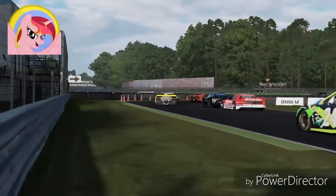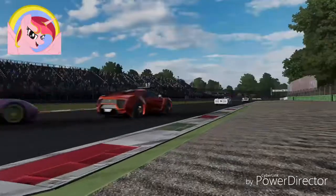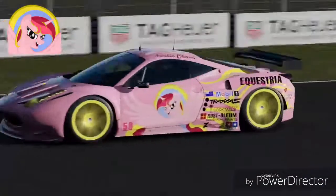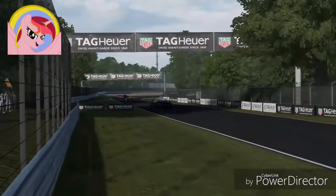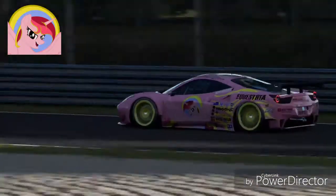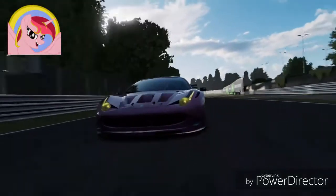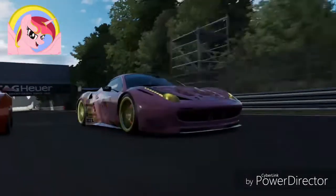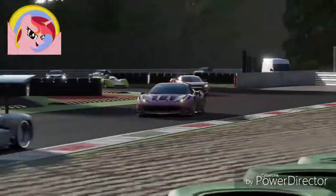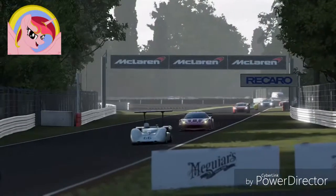They start entering turn 1 into the first chicane, now entering turn 2, exiting turn 2 and heading to turn 3. Aurelia Charm is right behind the Lycan Hypersport, keeping her draft line as steady as possible — nice and easy — as they now start entering turns 4 and 5. What a beautiful transition by Aurelia Charm and the other racers.